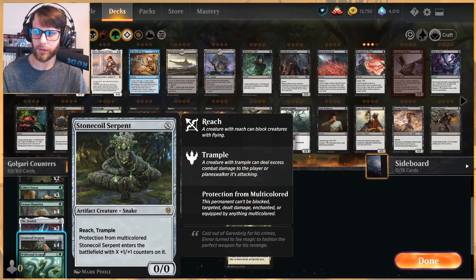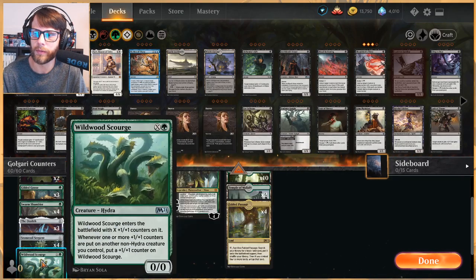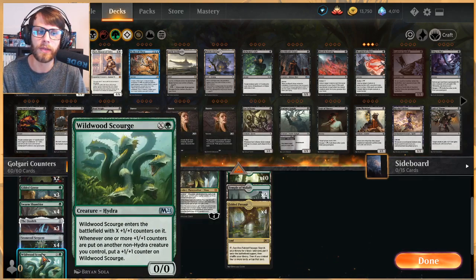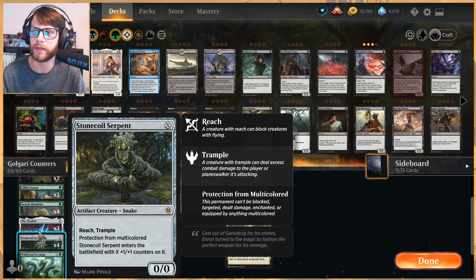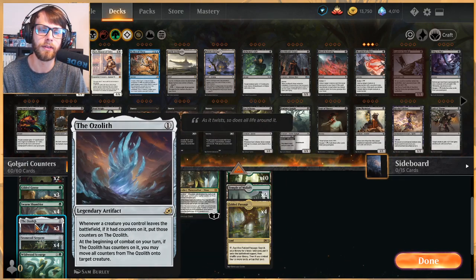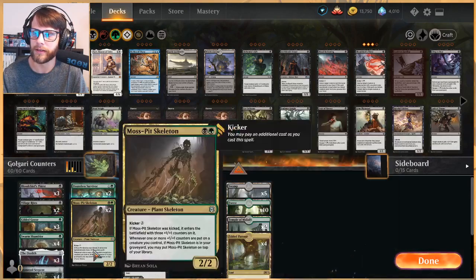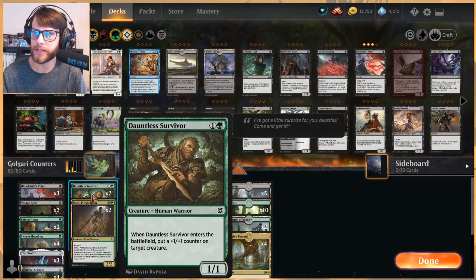The Ozolith is a way to collect all the counters we're going to be putting on our things and then redistribute them, which is essentially the whole idea here. Stone Coil Serpent is obviously a great scalable threat in this deck, as is Wildwood Scourge — both are four-ofs. Great ways to throw a bunch of counters on the field, and even if they die, the Ozolith collects those back and distributes as needed.